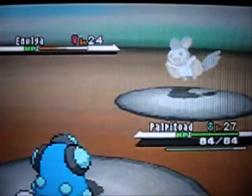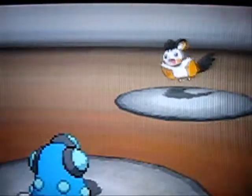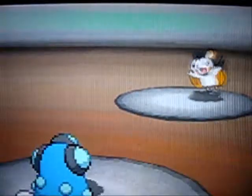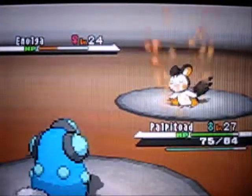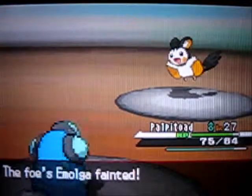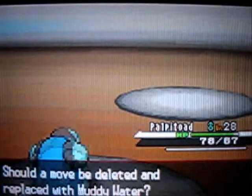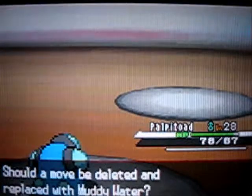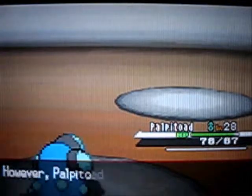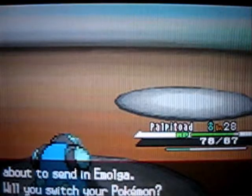Let's use Echoed Voice. Okay, that didn't do much. Bubble Beam. And don't start with Double Team, because I really hate that. Emolga has the ability Static, which is an ability that can paralyze you if you make physical contact with it - in other words, hit it with a physical attack. It has a 30% chance though. Muddy Water - do I want that? It's certainly not more powerful than Bubble Beam, but it does have more accuracy. No, I'm not gonna keep Muddy Water. I'm happy with the moves I have. Another Emolga - how original this team is.